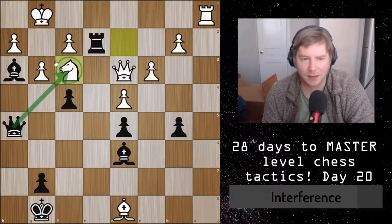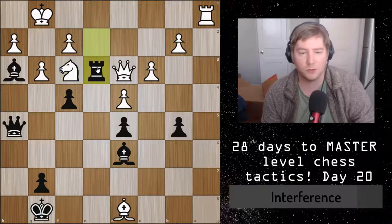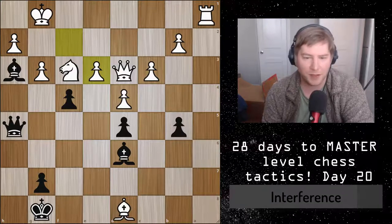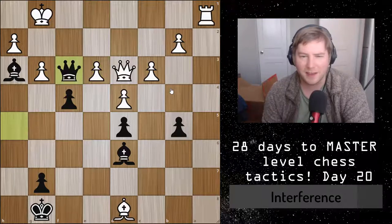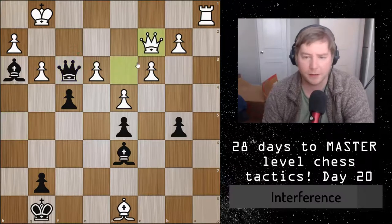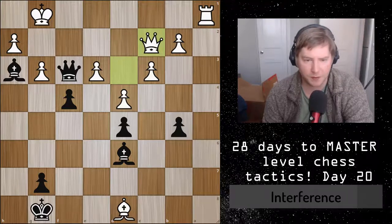White would love to take the knight and get a quick mate on g2, but it's not so simple. With the pawn advanced it supports the interference tactic of rook to e3. Even if the queen moves, black can just take the knight winning too much material. If he takes the rook — which actually happened in the game and is practically the only option — you need to see that if the queen takes it's not necessarily a simple mate on g2.